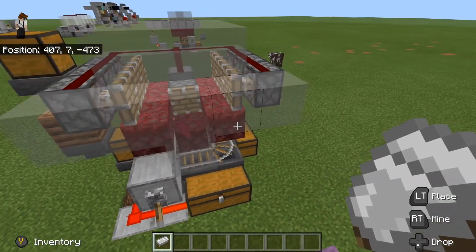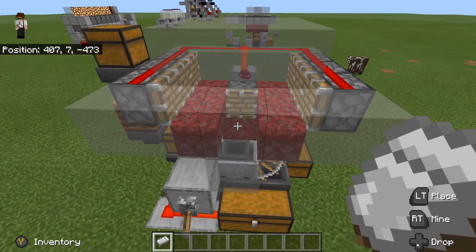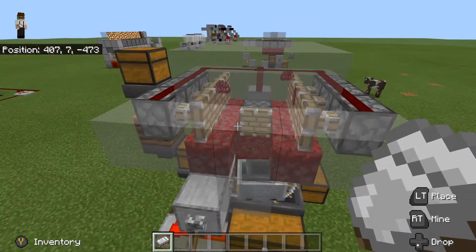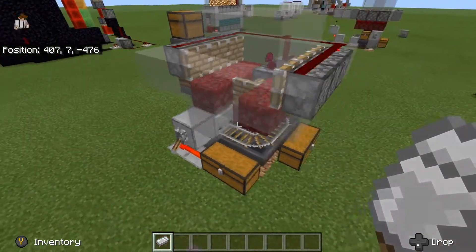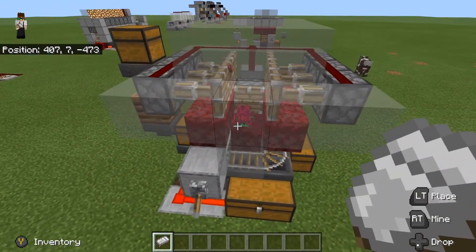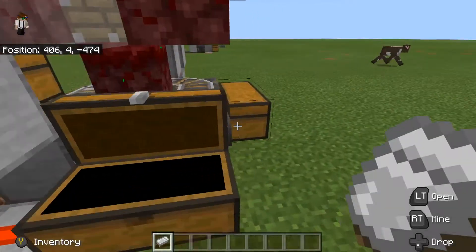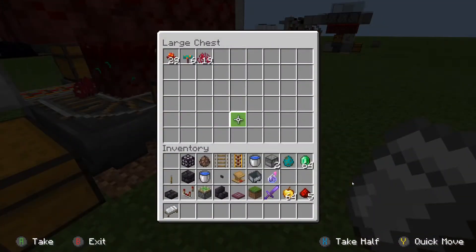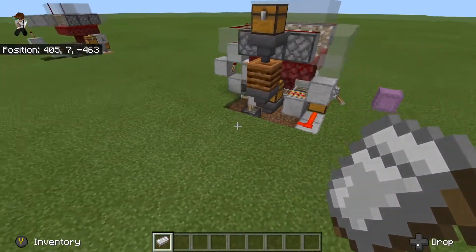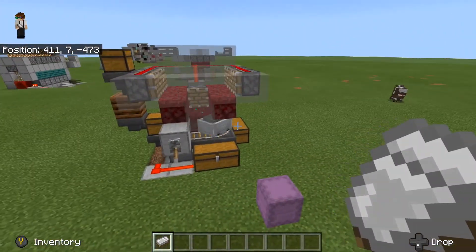So how does this thing work? If we flick this lever right here you'll see the system starts up. Basically what we're doing is bone-mealing that bottom block, it spreads to the top blocks, and then these pistons break it. Then the hopper minecart picks up whatever's left, and some of it falls straight into that hopper there. You'll see we get tons of stuff inside of both of these chests. Pretty simple build, nothing too fancy.